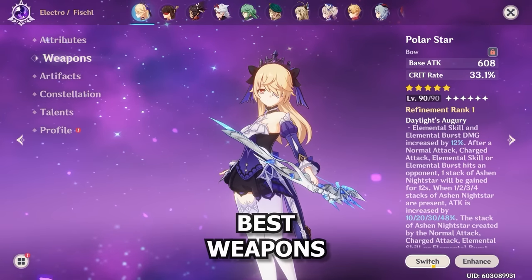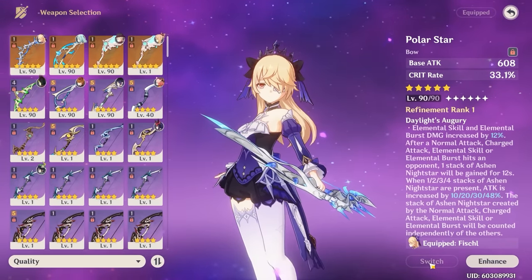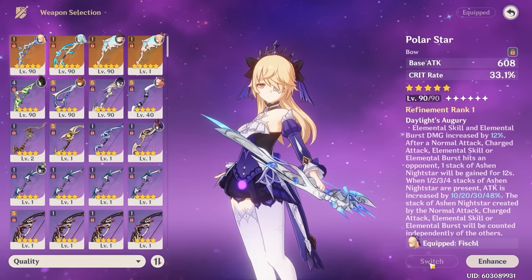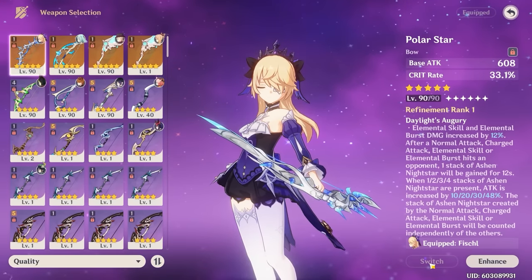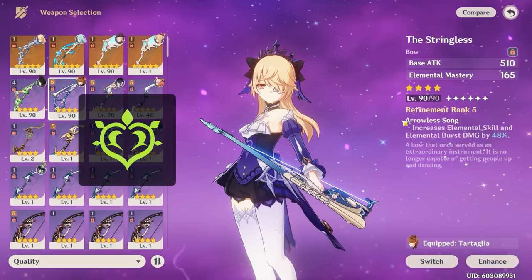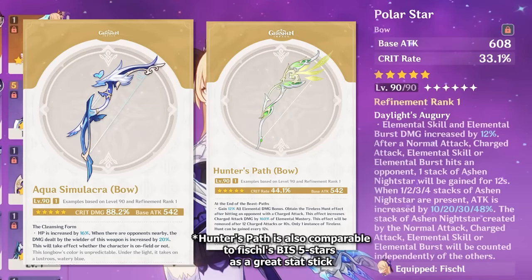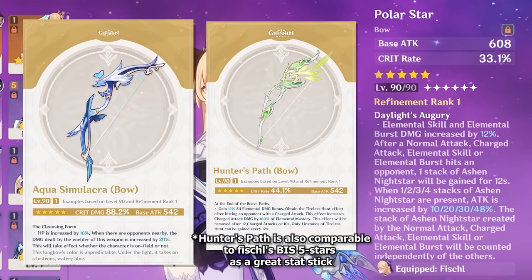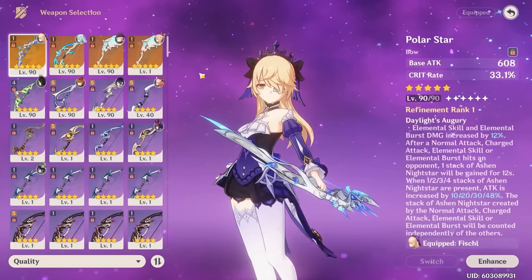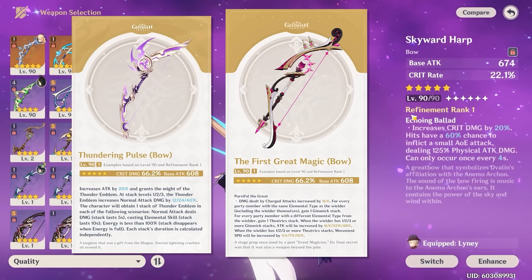Fischl has great weapon options at every tier. For 5-stars, Polar Star and Aqua Simulacra are the top choices — both are excellent stat sticks with effects that give more damage, with Polar Star slightly better outside Aggravate. Other 5-star options like Skyward Harp, Thundering Pulse, or even Lyney's bow are solid stat sticks giving crit, attack, and everything you need.